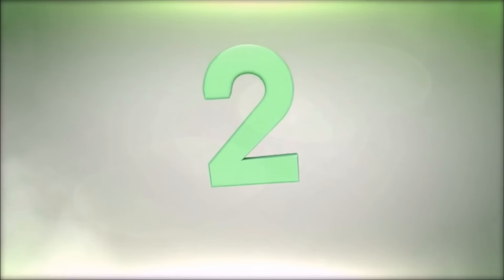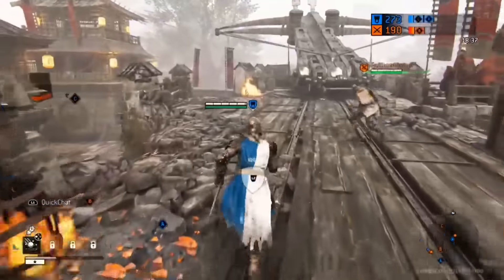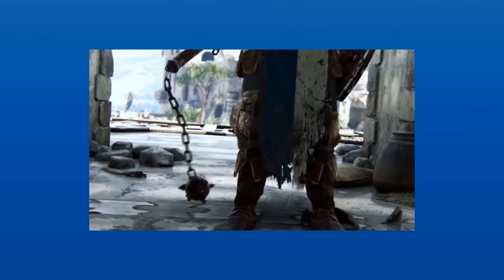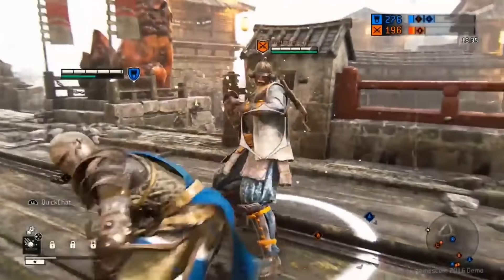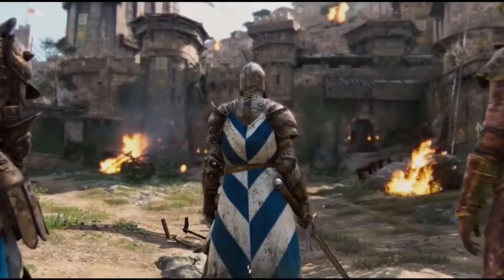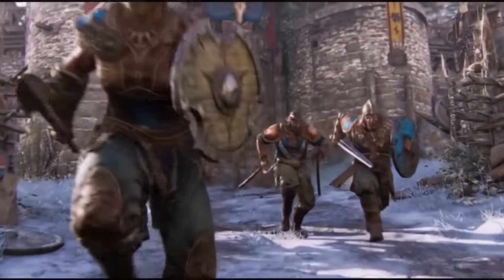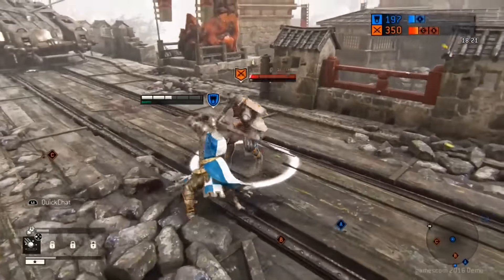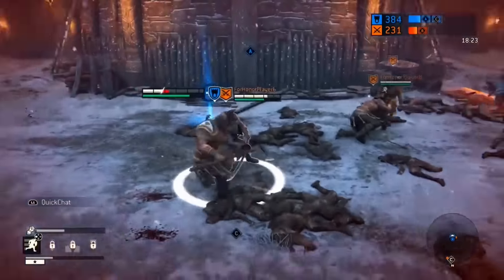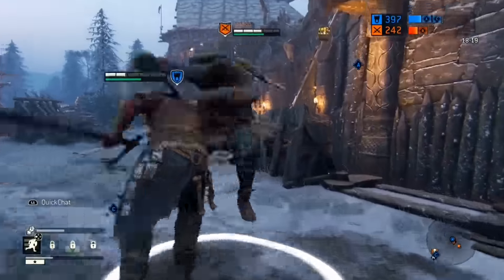Number 2: Different Heroes, Different Dynamics. There are a number of different classes you can play as in For Honor. With all these classes in each faction, they are separated into sub-roles: Vanguard, Heavy Tank, Hybrid, and Assassin. Previously, we were only able to play as the Warden, the Raider, and the Kinsai — the well-rounded Vanguard heroes for the Knight, Viking, and Samurai factions respectively. All of them handle differently, but the same basic rhythms of blocking and slashing apply to all three.